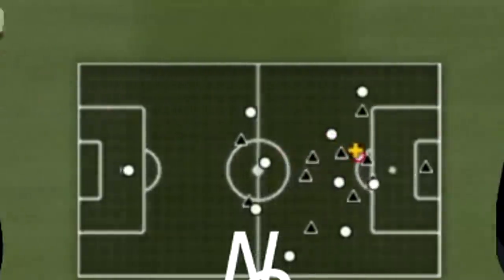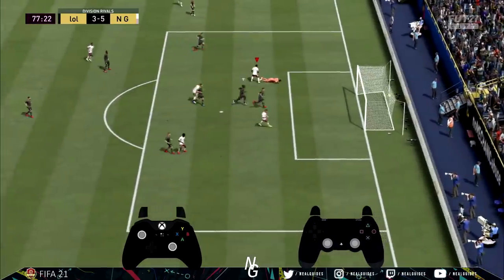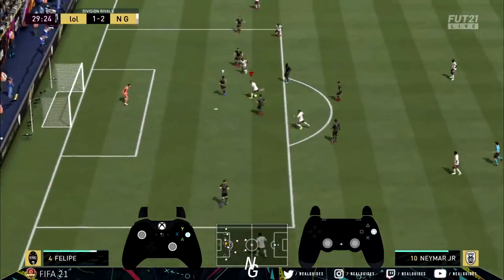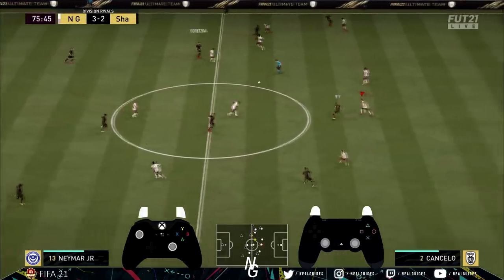That CDM drops in between and almost makes a temporary back three. This formation is mainly to be used when you're losing or drawing. Because you've got pressure in every touch on, your team presses when there's a chance to do so — AI helps you out in that perspective. So you're basically defending normally, but AI only presses when there's a clean chance, so you don't leave gaps in behind.